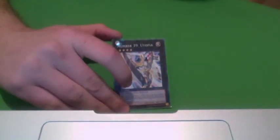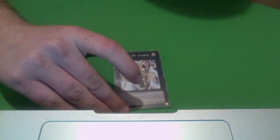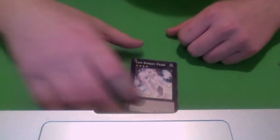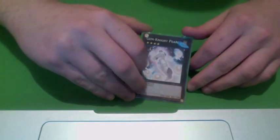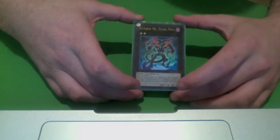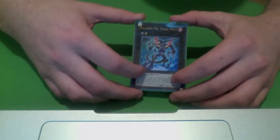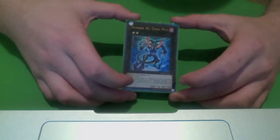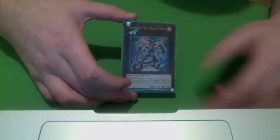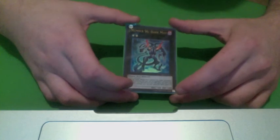Utopia for situations where you need a strong monster or you're afraid of big monsters' attacks — just need some time to stall to get your stuff out. Gem-Knight Pearl, just because it runs over 2500s like Shi En. Dark Mist takes 3 level 2 monsters, and when he's attacked or is attacking, you can detach a material and it just beats whatever it's battling by 100 attack points, so this gets over anything you want.